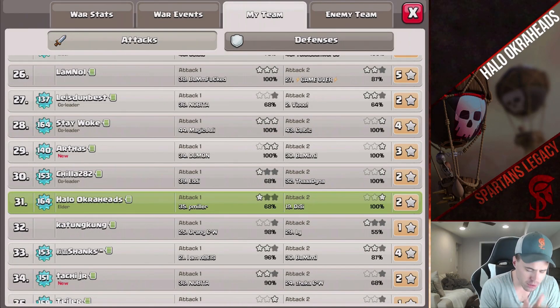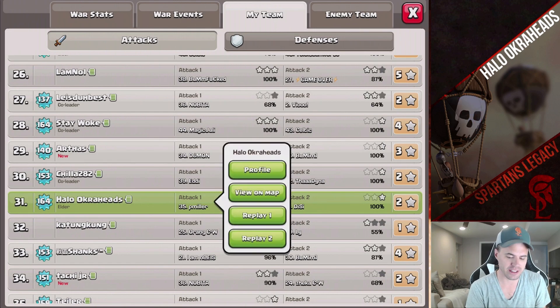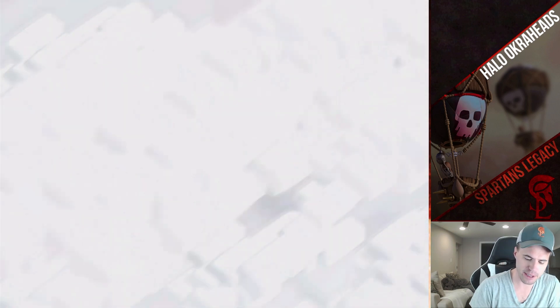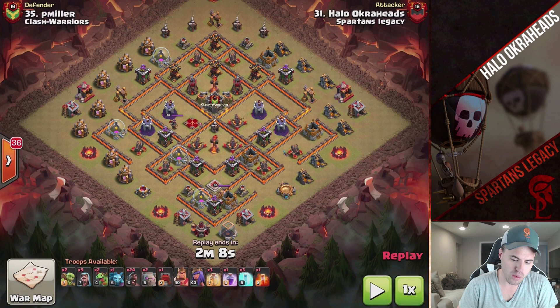My friends, I have a beautiful video for you today. Something very important for when you use the Halo hit, the Frozen Go-Ramp — something I learned that I had just not encountered before to the degree that this happened. Now this is a base that I saw and thought, ooh, this is looking good for my hit.